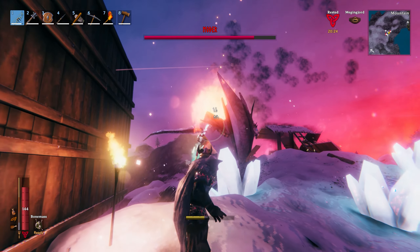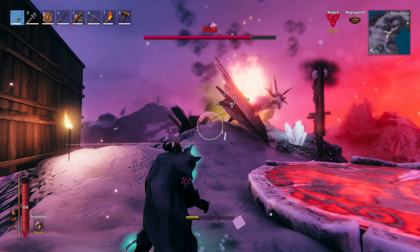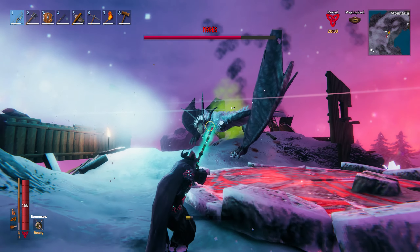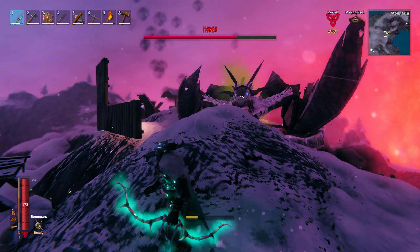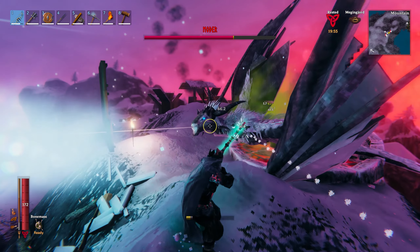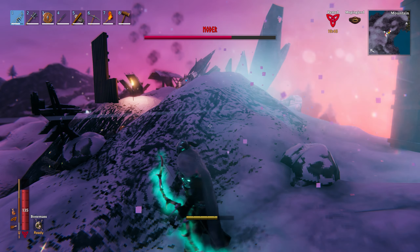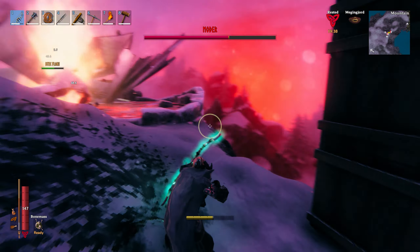We summoned the dragon and this fight was so cool I'll let it run a little longer than I probably should. The actual fight itself mechanically wasn't that interesting, but the point of this game is all of the process of building up. We built walls of fire and little objects to hide behind and climb on because we knew the dragon would be an aerial fight raining down on us. Then you raise it and all the skies go pink and orange, shooting down this blue fiery mist - it just looked awesome.